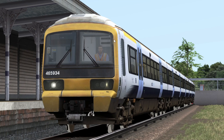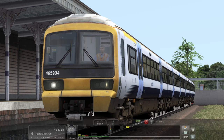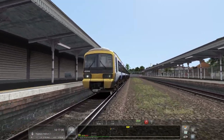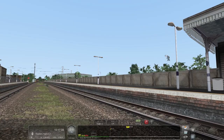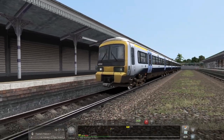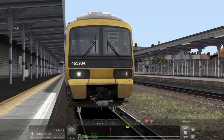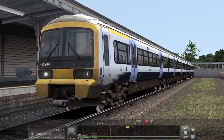We're going to be heading down to Rainham. I did want to do Sheerness-on-Sea to Sittingbourne but for some reason it didn't let me. So yeah, we'll go down to Rainham which is about 12 miles — that was like the nearest place I could actually go to. We're in the Class 465, the one included with the new Chatham Mainline.